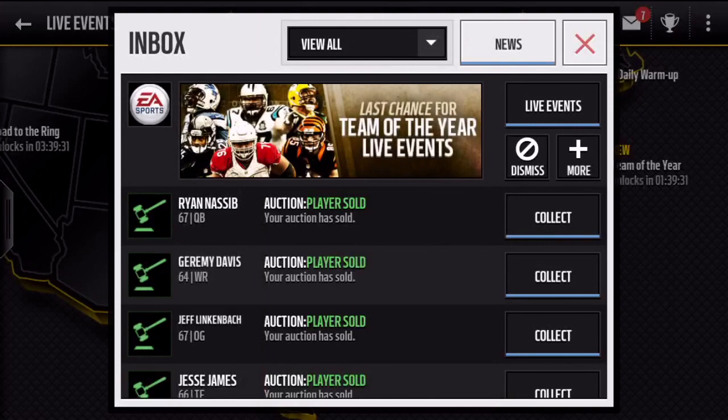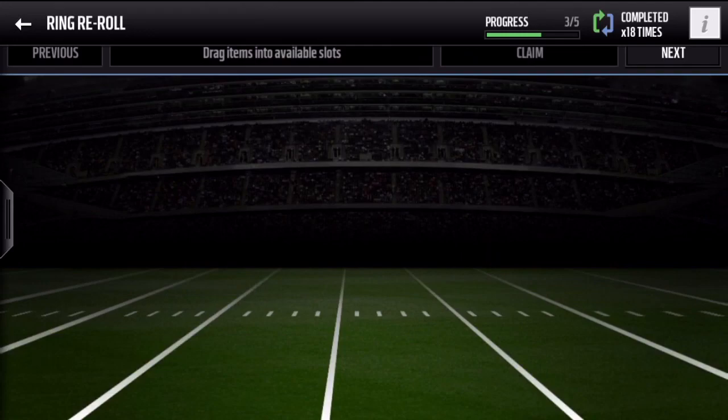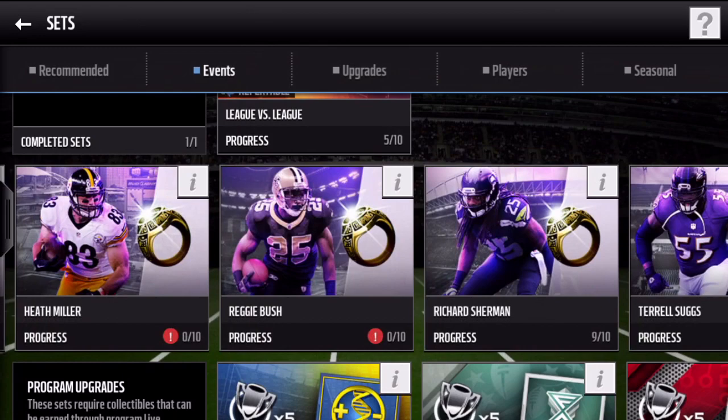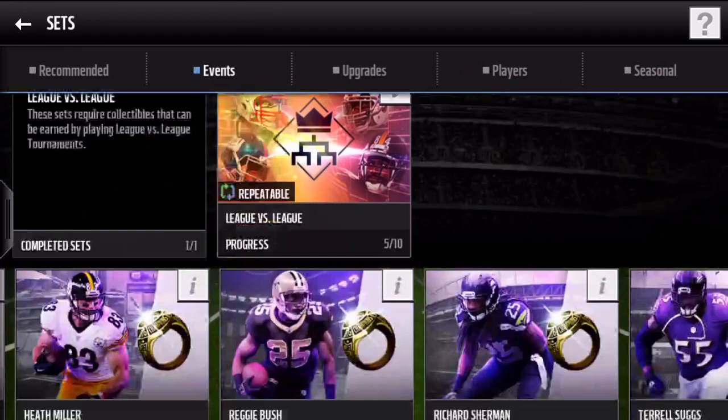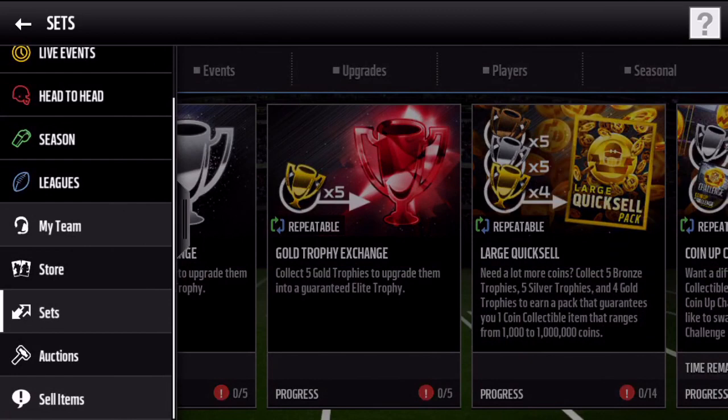The first tip is to complete sets like Road to the Rings. You can get plenty of rings to get certain players like Anthony Sherman — I'm one away — and those will bring you in boatloads of cash. Also, like for Deion Sanders you need 100 trophies, which can be a little tough, but I'm going to make another video on how to get trophies easily.